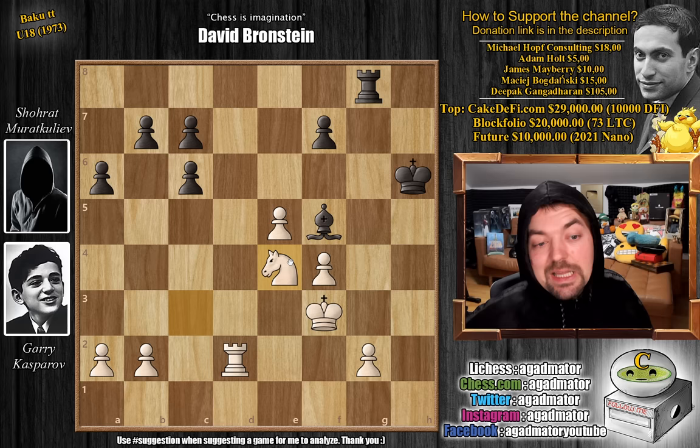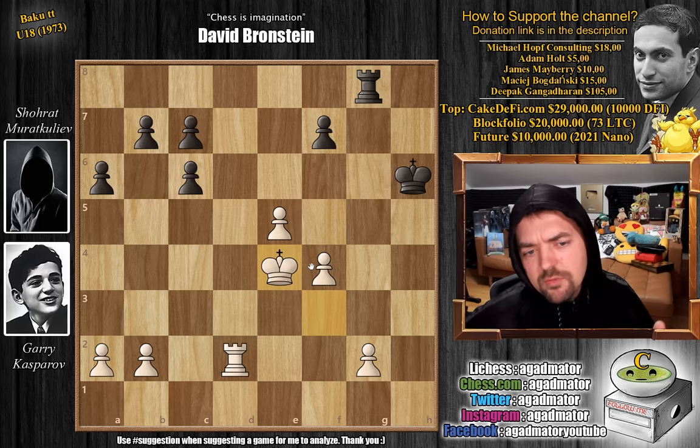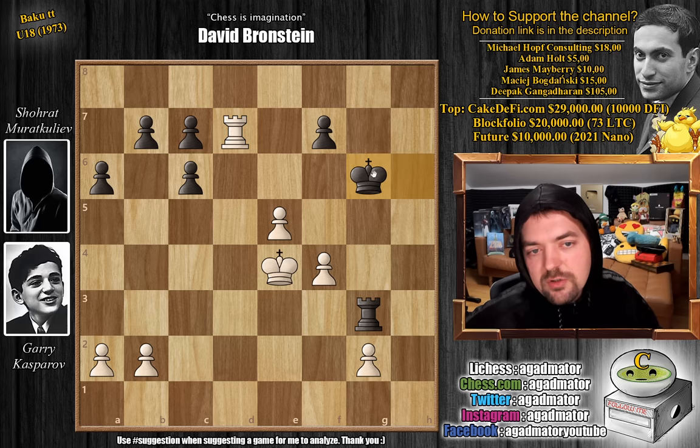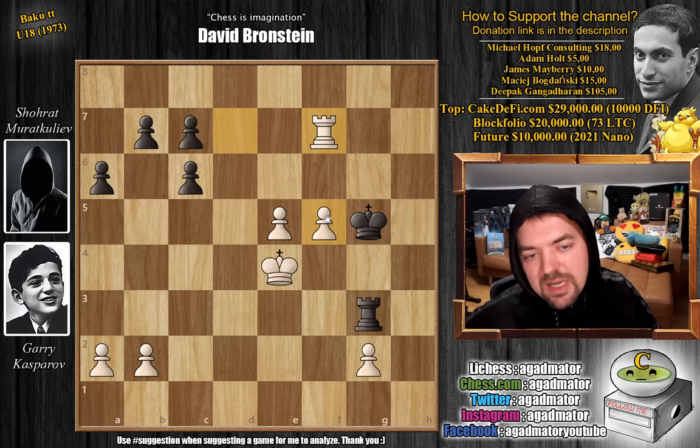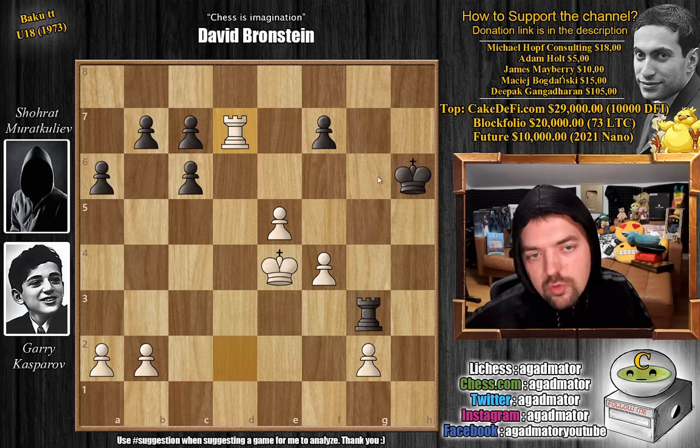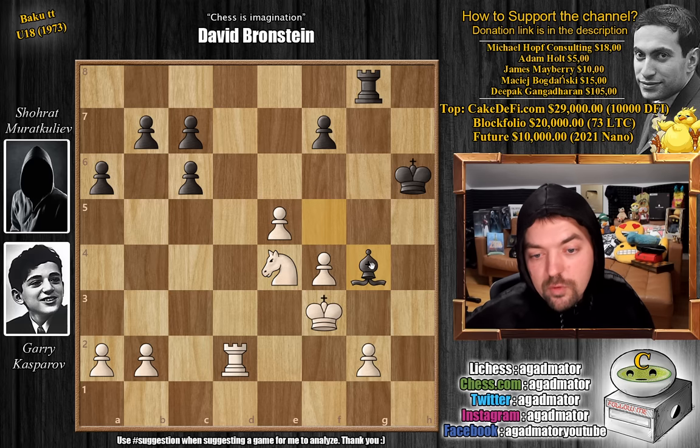G captures on h6 with check, king captures, and now king f3 preparing g4 — but black stops it with rook to g8, getting at least some rook activity. Now look at this: knight to e4. Kasparov just shows that black is without a single move. Even if you trade, captures captures, it's a rook endgame with equal material — still white is just completely winning. Even rook g3 gaining some activity: rook d7, and if king to g6 guarding the pawn, just f5 with check. King to g5, rook captures on f7, and white gets two connected passed pawns — completely winning.